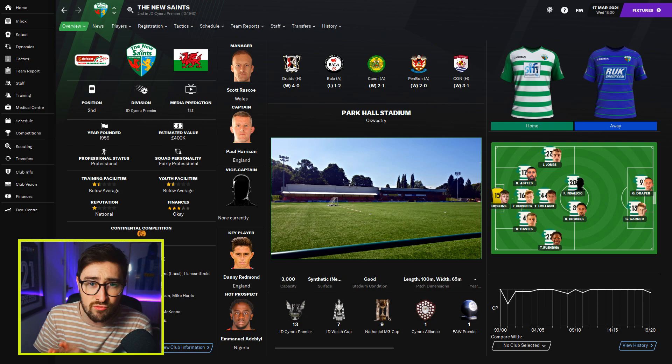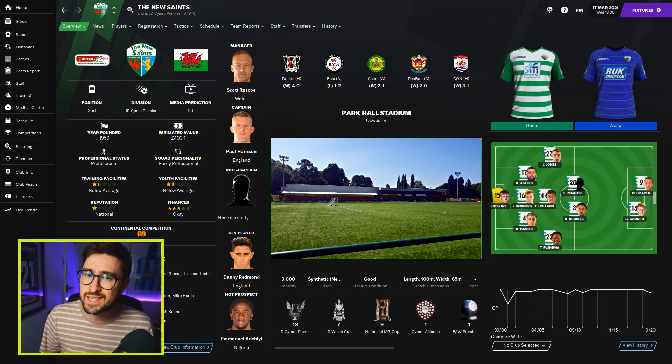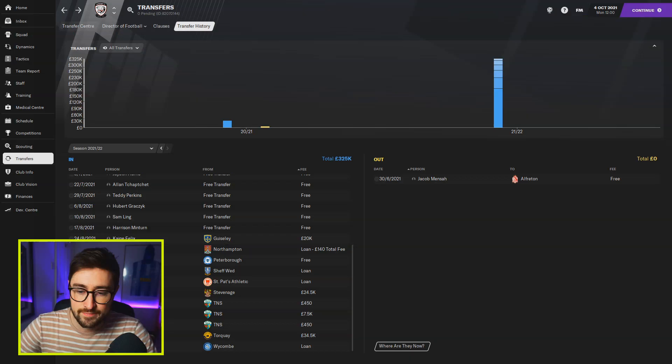Let me show you a few of the players that I have found at TNS across a range of different saves — I've tried this a few times. Each time, they're really cheap and they seem to be pretty good. Here we are on the Hereford save, which is my current Twitch save, and we're in season two. In the summer window, in August, I made three signings from TNS in Wales.